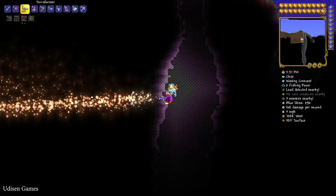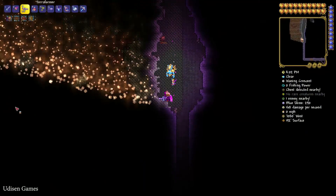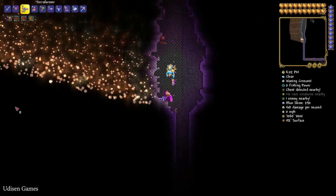Usually you need at least two or three hundred blocks in one place from one biome for a new biome to appear.